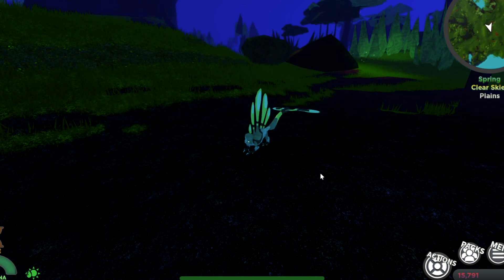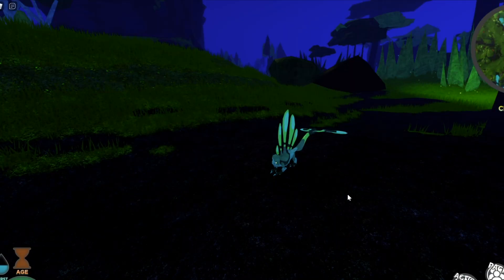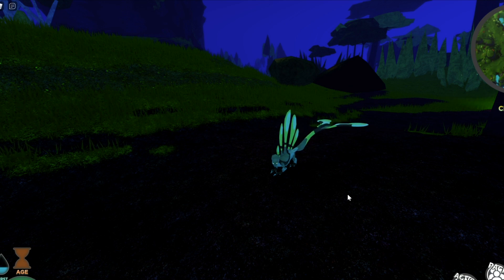Currently, Furnifly's stats are placeholders, planned to be changed in future updates. Furnifly, due to their unique way of gliding and unlike other gliders, cannot get out of water from the bottom surface. So do not get in the water too far, you guys.